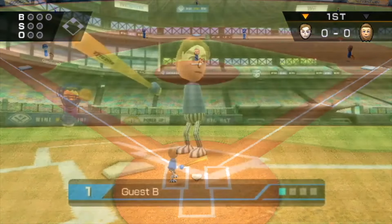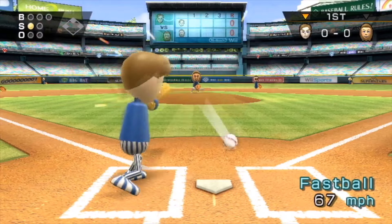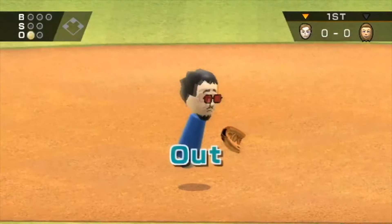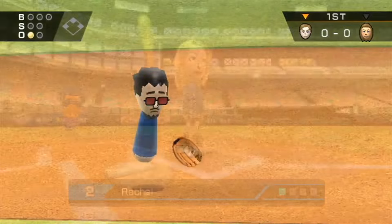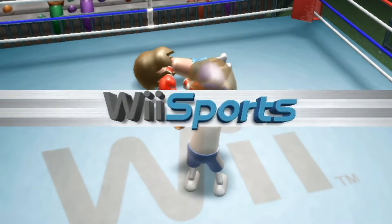These include an animation showing a Mii throwing somebody out at first on a ground out, and a replay cutscene after a round of boxing.